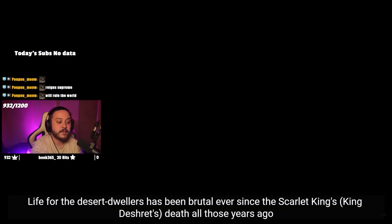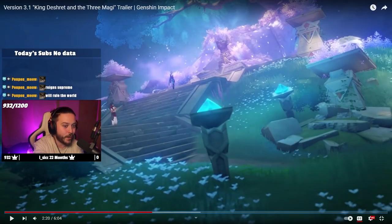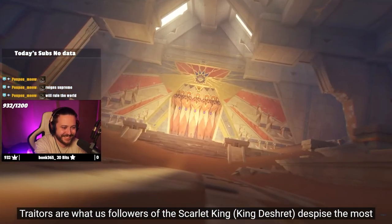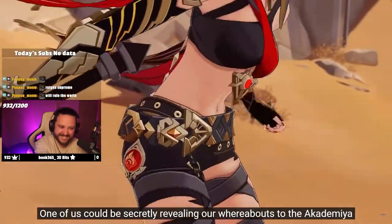'Life for the desert dwellers has been brutal ever since the Scarlet King's death all those years ago.' Here we see Al-Haytham outside a dog-like statue - maybe it's like a temple to Anubis in Genshin terms. I think Al-Haytham is sus. He reminds me of Childe a lot, and I think he's going to be a bad guy. 'Traitors are what us followers of the Scarlet King despise the most - one of us could be secretly revealing our whereabouts to the academia.'